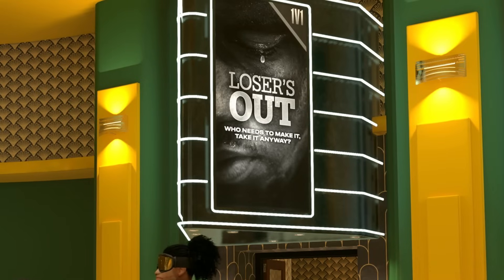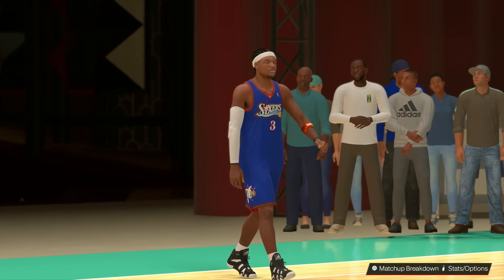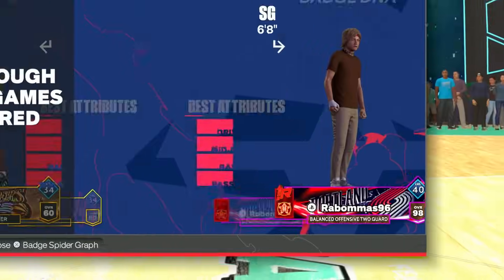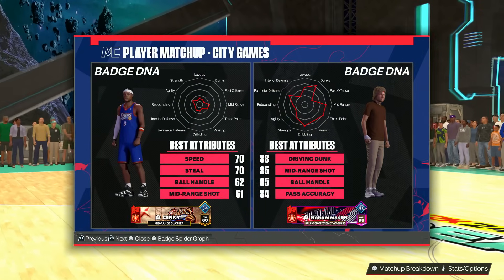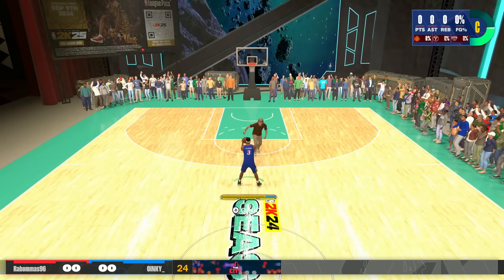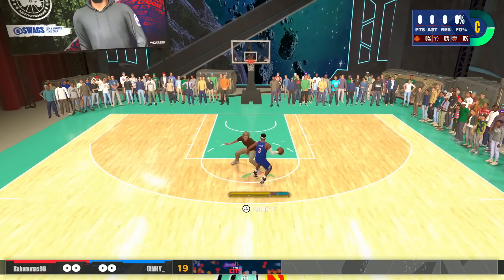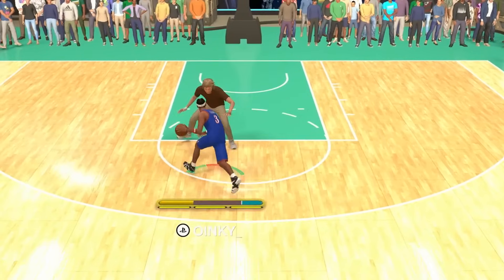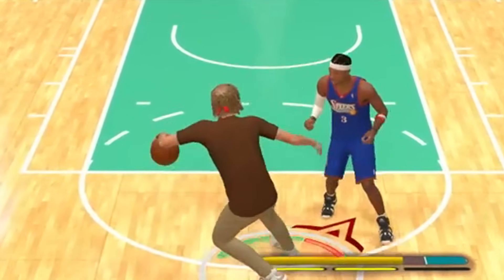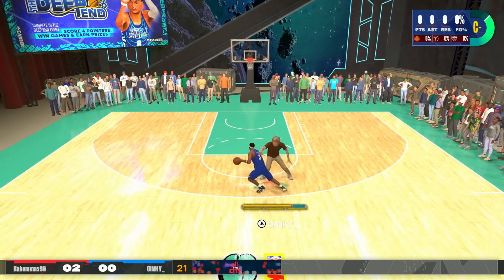I got extremely lucky that I'm doing this when it's losers out. We literally got a game right away. Usually losers out doesn't have the best people, but we got a six foot eight, 98 overall man. We don't have to win the game — it would be nice — but we're just trying to get ankle breakers. Whenever I get an ankle breaker, it'll pop up in the top right, so if it says ankle breaker there, that counts. This guy has trigger effects on — there is just absolutely no way. And why do you have trigger effects on?